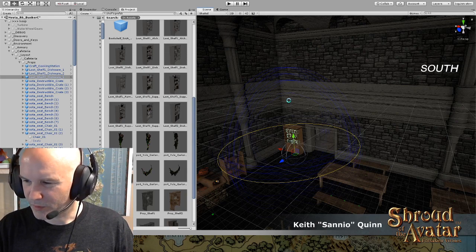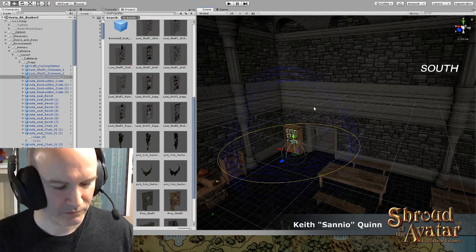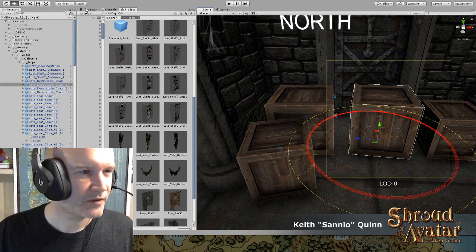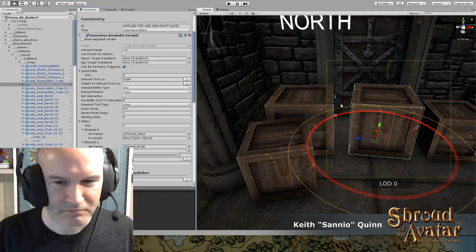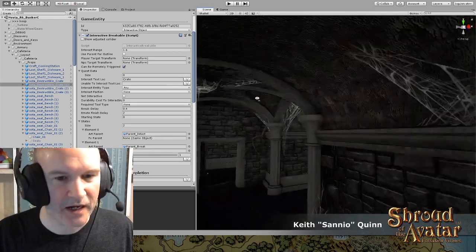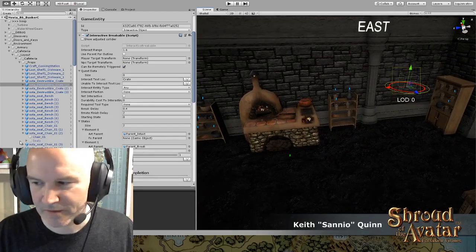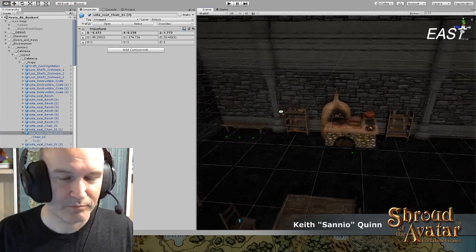If we open the door and shoot over the crates and blink over and back, can the creeps break the crates to get to us? They are allowed to interact with it. If they can shoot you, they'll obviously shoot you. If their AI says they're allowed to break crates, they'll do it — because the crates don't have restrictions against bad guys using them.